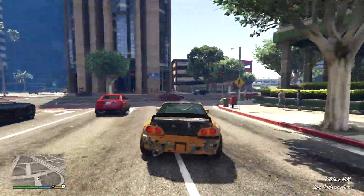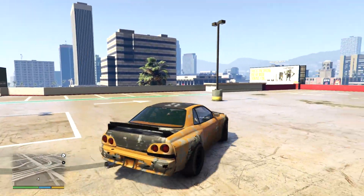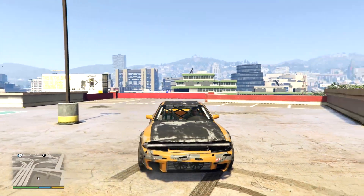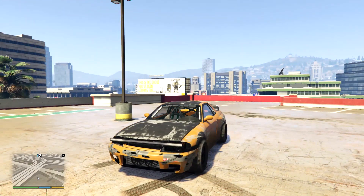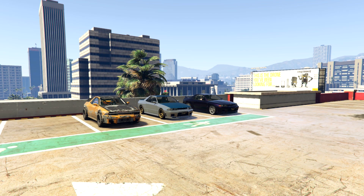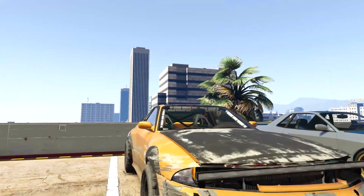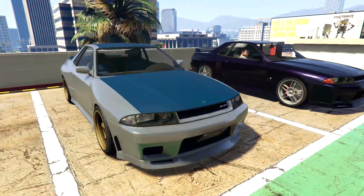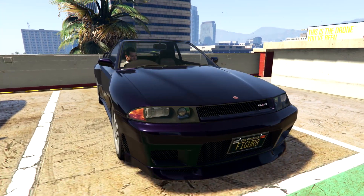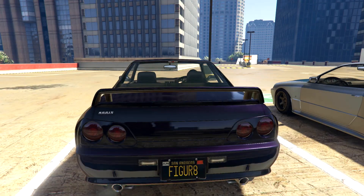Now it's time to check out the actual Elegy RH5 import version. I'm going to spawn in a couple of different Elegies — the standard one, this drift missile, and the import — so we can compare them. Here we are with all three: the drift missile based on the standard Elegy, the standard Elegy in left-hand drive, and the new Elegy RH5 import as it should be from Japan.